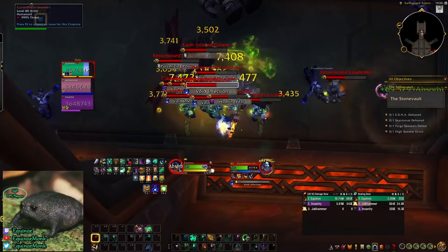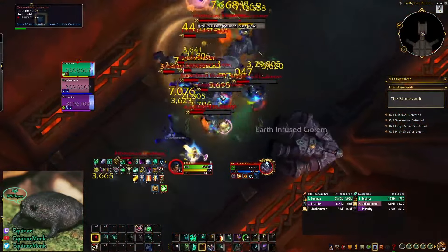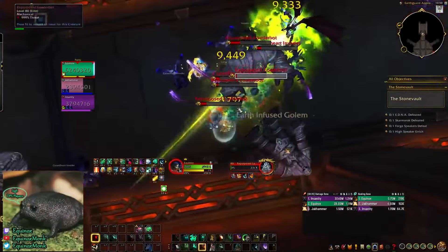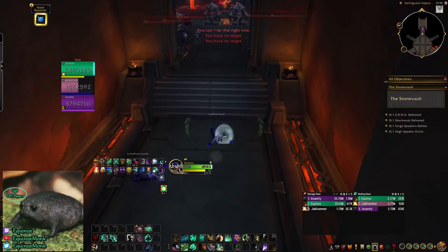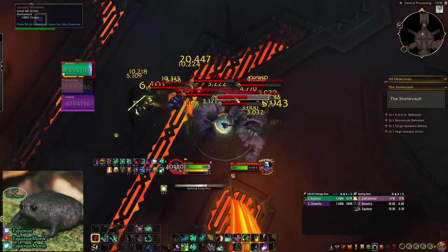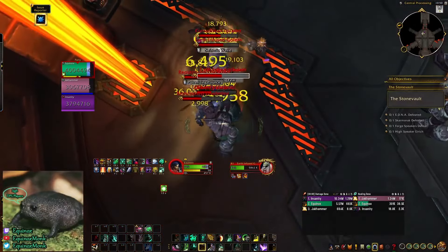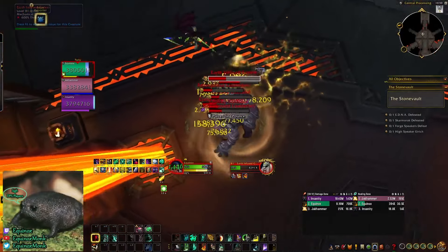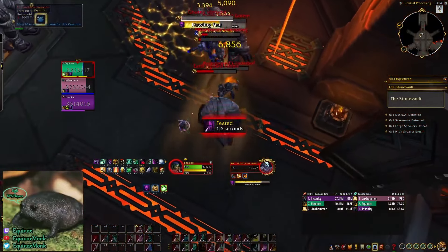First, Aspect of Harmony pros: extremely high single target damage, really good funnel. By funnel I mean the more AoE targets you have, the more single target damage you do because of how vitality is generated. Vitality is basically all the damage you deal stored into a buff on your bar, and when you press Celestial Brew it expels it — more so on the single target you're targeting. So the more targets you hit, the more vitality you generate, and that all goes into single target. They go hand in hand.